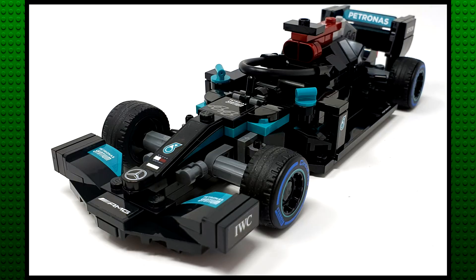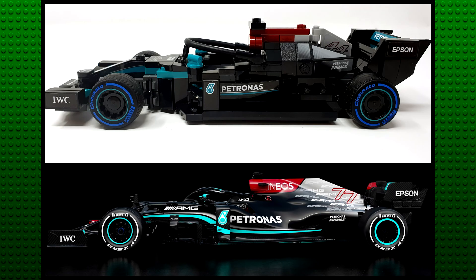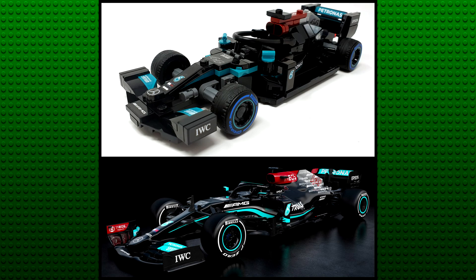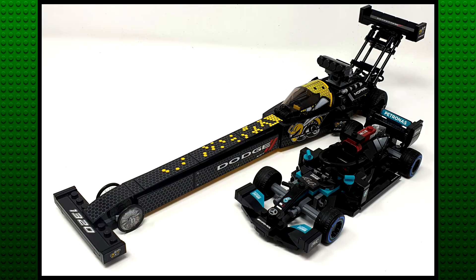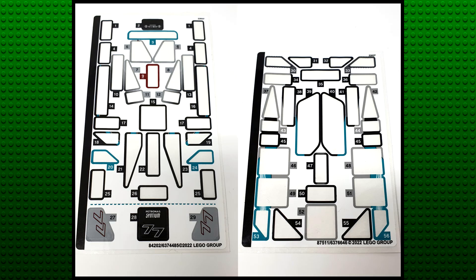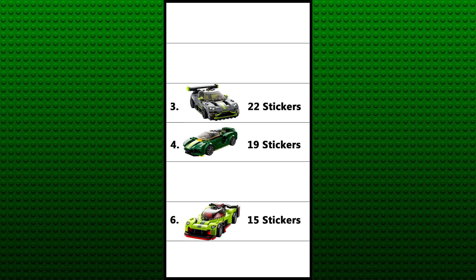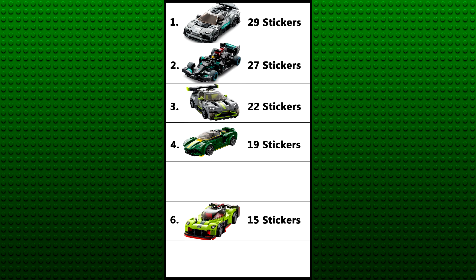I originally thought the wheels on the Mercedes-AMG F1 car looked weirdly small, but turns out they're actually extremely accurate. In fact, the whole car was way more accurate than I expected, which was a nice surprise after the comically oversized Dodge Dragster from the last wave. The build was insanely intricate for the F1 car, and the highlights for me were definitely the side skirts and the spoiler. The set uses the most stickers out of any in this wave by a long margin — 56 stickers total compared to the next highest of 37. Even on an individual basis, the Project 1 has the most stickers of any individual car this wave with 29, and the F1 car has the second most with 27.